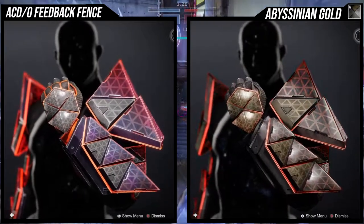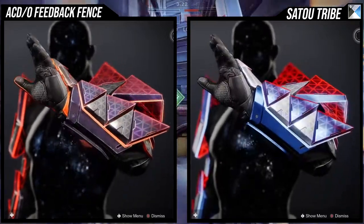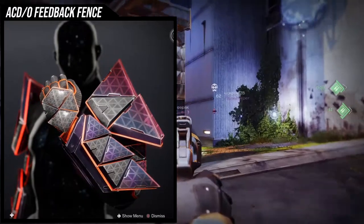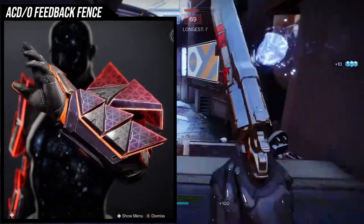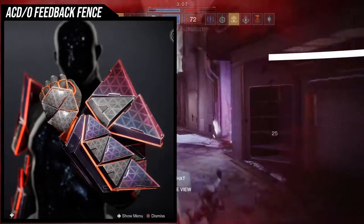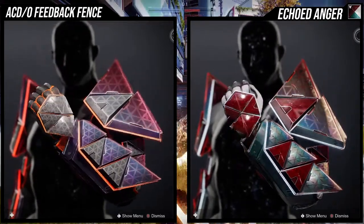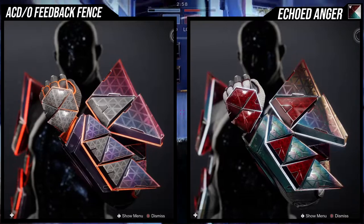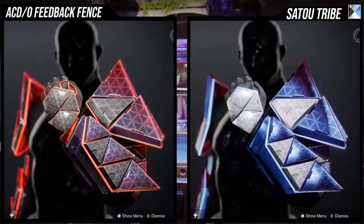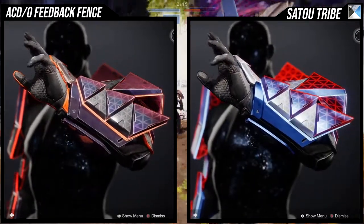When it comes to shaders, there are certain ones that can hide the red glow. If you guys haven't noticed, there is a red glow on the middle plates of the armor for the base look, and for some people that might be annoying. You can use reds, browns, or dark colors — there are some shaders that actually do not show the glow. Specifically, Echoed Anger — I can barely see it even when I'm looking for it. Abyssinian Gold you can still see the glow a little bit, and Sato Tribe you can definitely see the red.